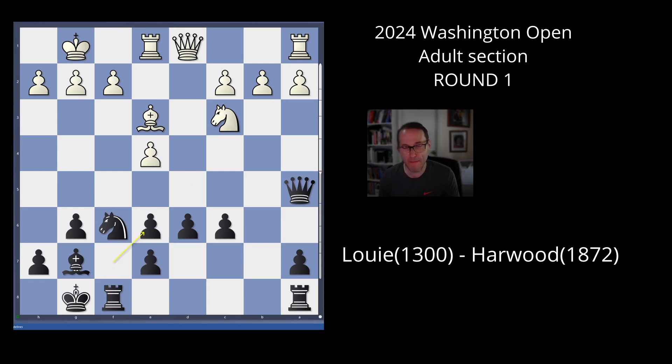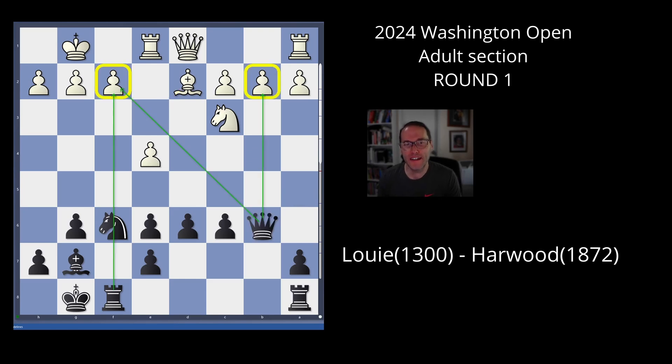He takes on e6, I take back. The problem is during the game I didn't really think it was an issue — I said, hey, I've got a lot of control of this square, what am I really worried about? But you'll see this becomes an issue later on. He backs up his bishop to d2, which is slow. I put my queen on b6, figuring it's going to hit f2 and b2. Then he plays rook b1, going into defensive mode.